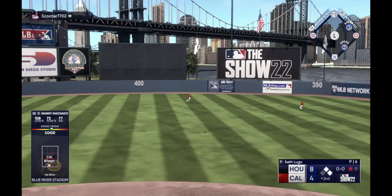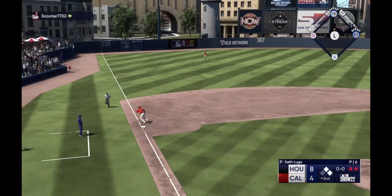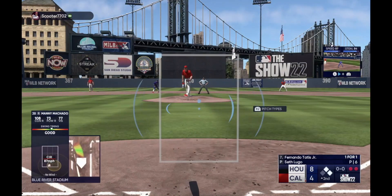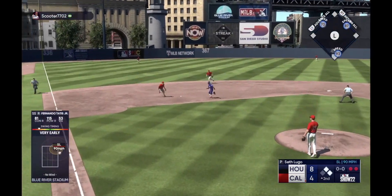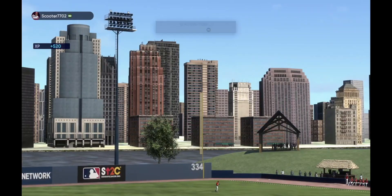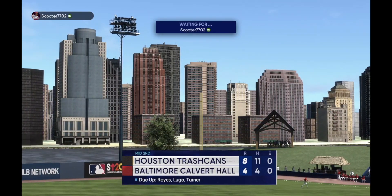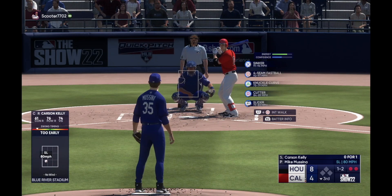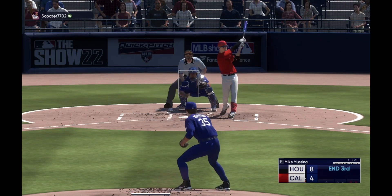I actually played against a guy who had a custom pitcher and he had such weird pitches. I'm like, I should have thought of that. I would rather have the hitter, but you can make a two-way player — it just takes a long time to grind. This guy had a custom pitcher with pitches at like 60, 70 miles an hour and then a 100 mile an hour fastball, mixing it up. I actually started a pitcher in Diamond Dynasty — he's only like a 70 overall, but once I grind that out and level him up, I'll get some gameplay in Diamond Dynasty.